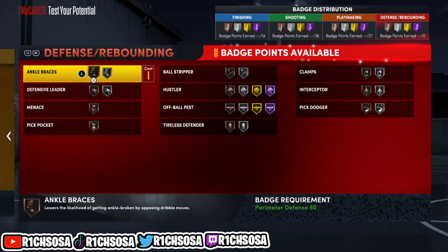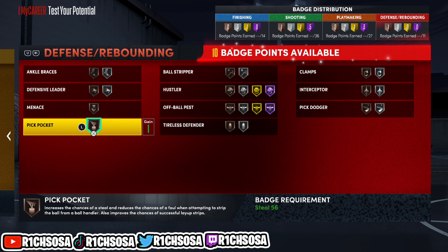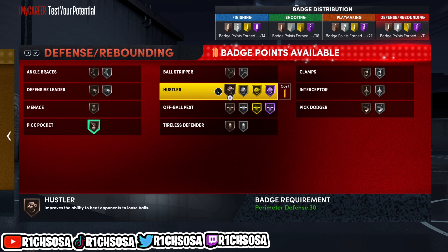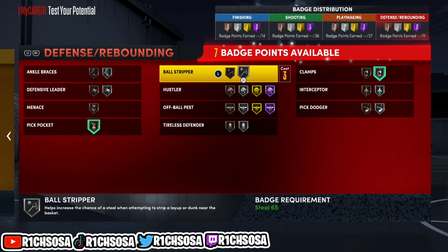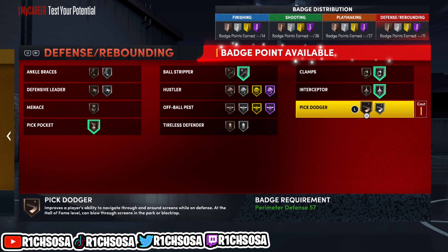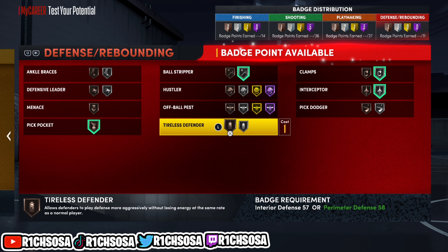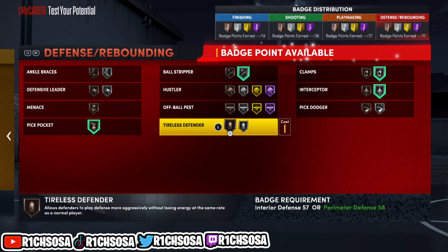For the defensive area — if you're looking to use this build in the final days of 2K22, make sure to consider extra badges you can unlock. Going into 2K23, extra badges will be available throughout the year each season. I'm going with bronze pickpocket and silver clamps. You can also consider ball stripper, interceptor, or pick dodger based on your own preference.